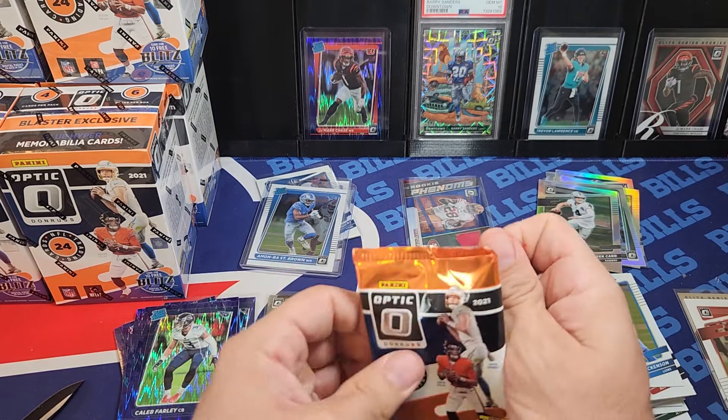So what am I looking for? We hit Trevor Lawrence, Jamar Chase — we haven't hit Smith or Amanra or Fields on the purple shock. Love to get a hollow of a quarterback, love to get an Amanra purple shock too. Another Downtown would be amazing — I don't know if that's possible. We got a mem card, Jalen Hurts, another Najee Harris, and then five cards — Ian Book. Retro Series — Marcus Allen — that's really cool looking.